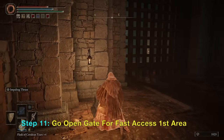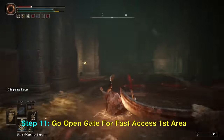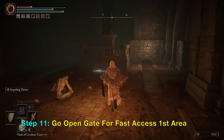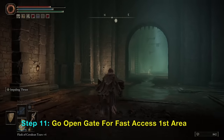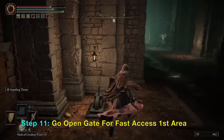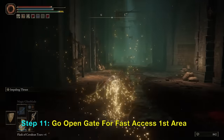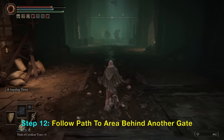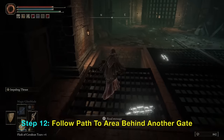We went around and can access this lever here — when you pull it, it allows you to open that gate. I'm dodging the fire of the monster there. After we open this gate, we go back to the grace area, and now we want to go to another area behind another gate.